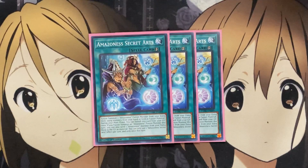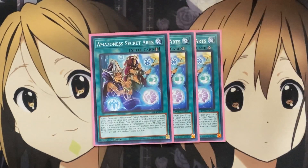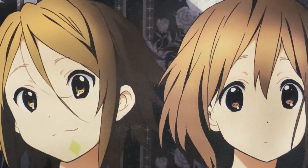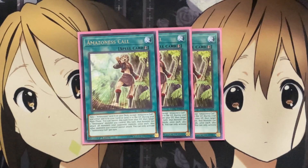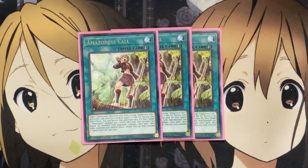Moving on to the spells, I run three copies of Amazonas Secret Arts. It's a Quick-Play Spell that lets you Fusion Summon one Amazonas Fusion Monster from your Extra Deck using monsters from your hand or field as material. During your main phase, you can also banish this card from the graveyard — if you Fusion Summon an Amazonas Fusion Monster this turn, you can send one Amazonas from your Extra Deck to the graveyard as material. This helps set up bigger boss monsters like Amazonas Augusta. I also run three copies of Amazonas Call. You take one Amazonas card from your deck, except Amazonas Call, and either add it to your hand or send it to the graveyard — great for getting traps into the graveyard. During your main phase you can banish it from the graveyard to target one Amazonas Monster you control; that monster can attack all of your opponent's monsters once each, though other monsters you control cannot attack. But with a boss monster like Amazonas Augusta hitting for 3,200 ATK, that's the one you want attacking anyway.